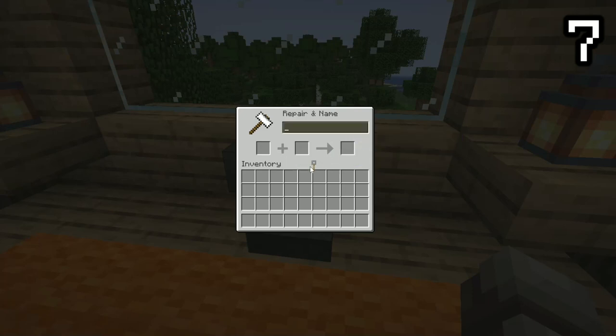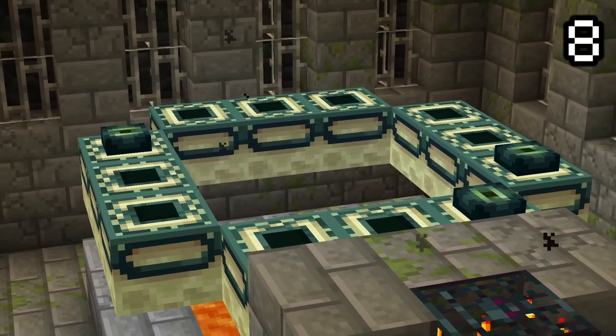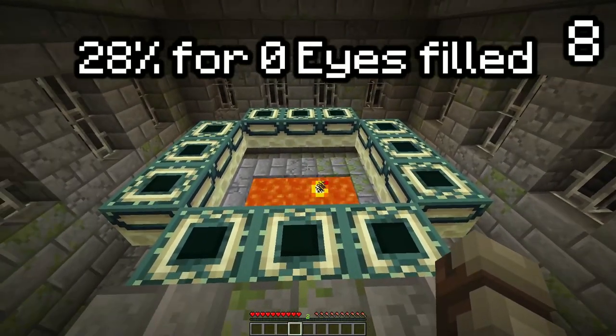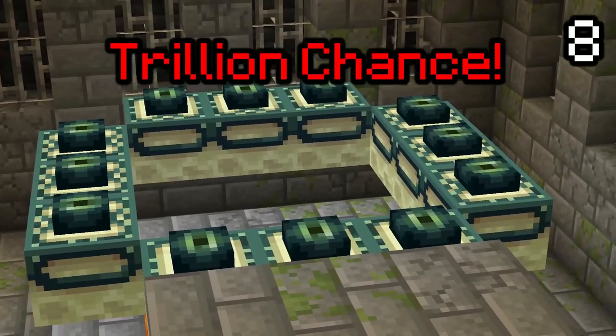After finding the stronghold, a random number of the frames will already be filled in, allowing you to fill the rest and go to the End. The probability of finding one with zero eyes is roughly 28%. However, finding one with all the eyes filled in is a 1 in a trillion chance.